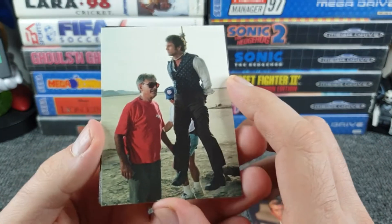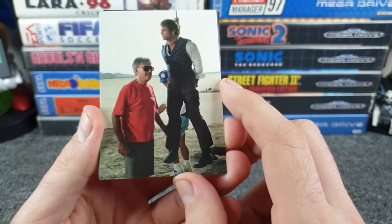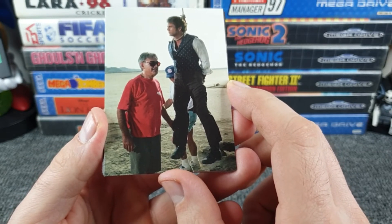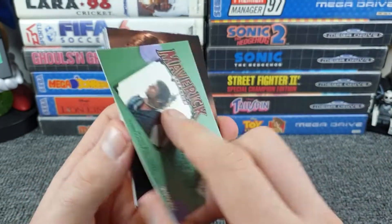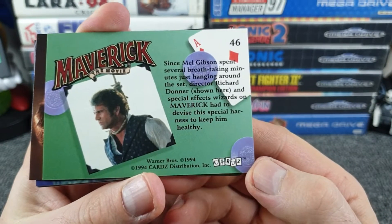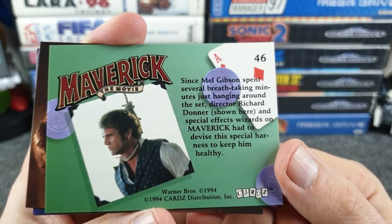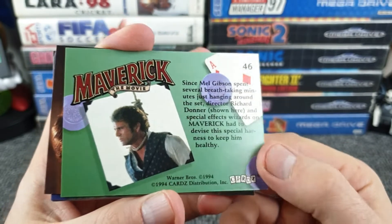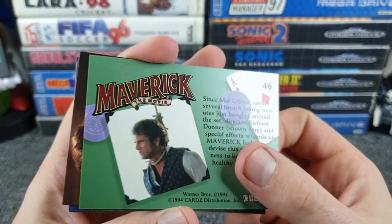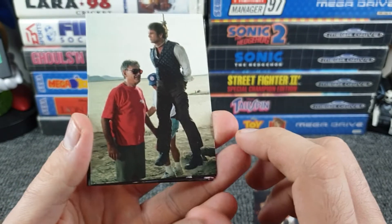The next card shows a man in a red t-shirt who appears to be hanging — or levitating, hard to tell. Turns out it's a behind-the-scenes card: since Mel Gibson spent several breathtaking minutes just hanging around the set, director Richard Donner and a special effects wizard had to devise a special harness to keep him healthy, i.e. stop him from dying. That's actually a pretty cool behind-the-scenes card.